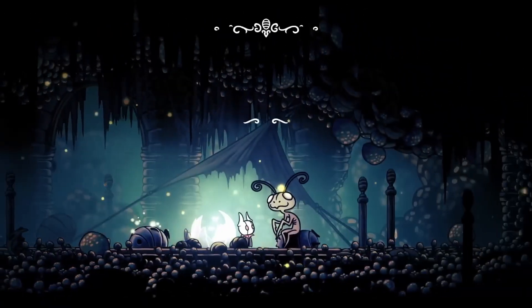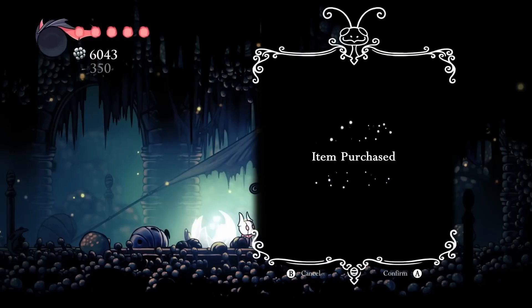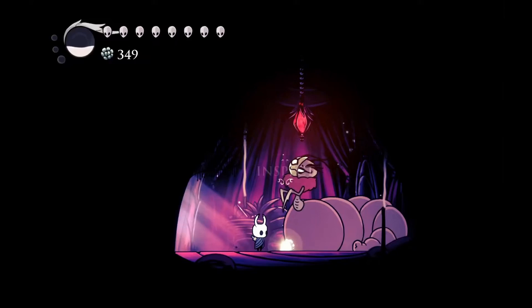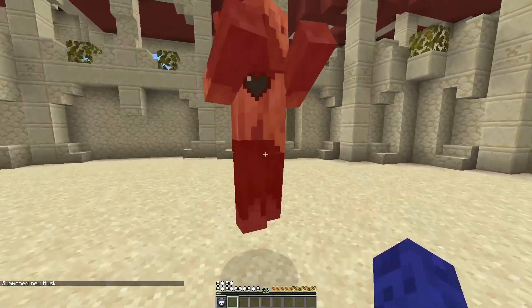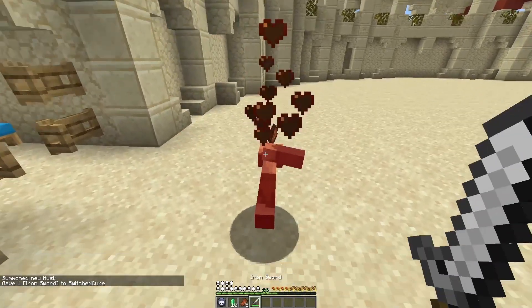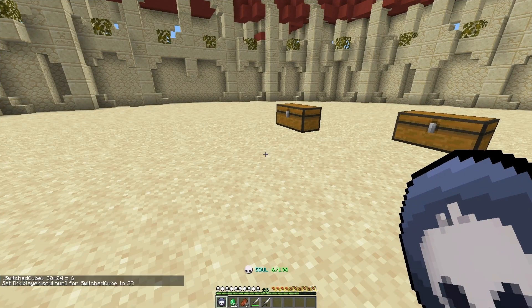Next up, we have the Unbreakable Charms. These charms are called Unbreakable Charms because their fragile counterparts are bought from Leg Eater in the Fungal Wastes. The Unbreakable versions are obtained from a lady who produces them through questionable methods. Unbreakable Heart increases your total masks by 2. Unbreakable Greed gives you Emeralds when enemies die. And Unbreakable Strength increases your strength by a whopping 50%. Spell Twister is pretty simple — unlike Soul Catcher or Soul Eater, this one simply reduces the cost of spells from 33 soul to 24.